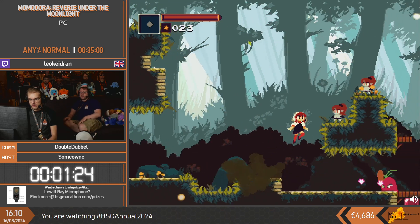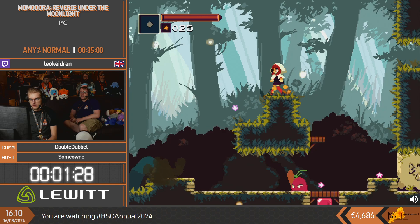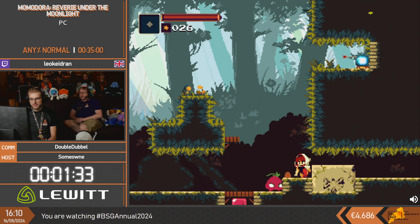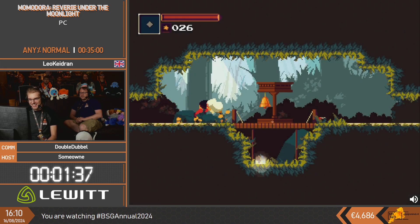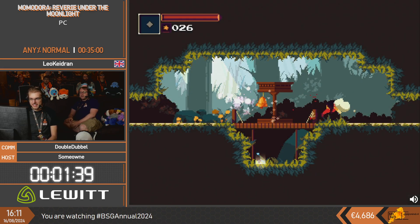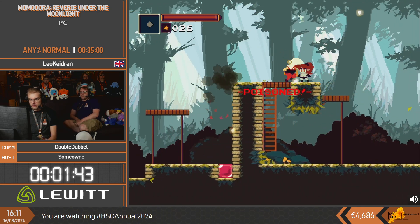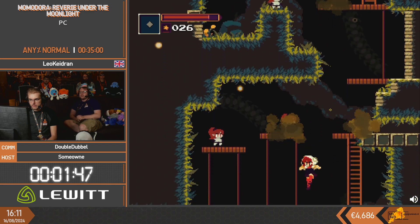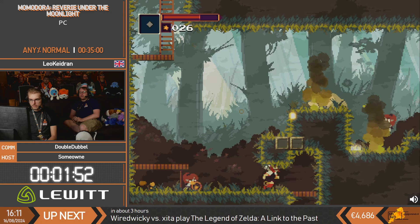Quick bow attack to get that enemy out of the way, some jumping. Hit that switch with a bow, and then patiently wait for this platform to go down. Bells do a bunch of things: there are usable items that have limited use, the uses of which get restored when you hit the save bell. Obviously you also save your progress, and you also restore your health to full.